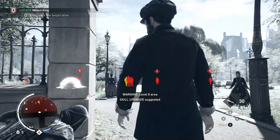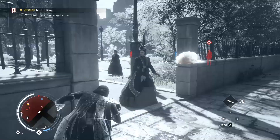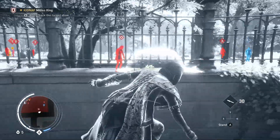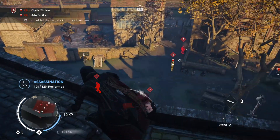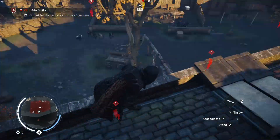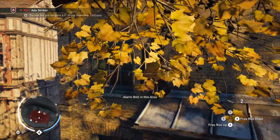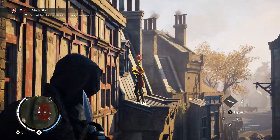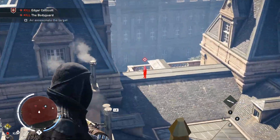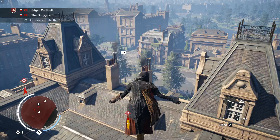At the end of the skill tree there are certain skills that are only available to either Jacob or Evie, since they made Jacob a more combat-oriented character and Evie a more stealth-oriented character. The amount of experience you earn is shared across both characters, as are the skill points you earn, but the skill tree investments you've made are not shared. So if you've earned 10 skill points and invested them all as Jacob, when you go over to Evie she'll have 10 skill points available for you to spend on whatever skills you want for her — the investments from Jacob do not carry over to her.